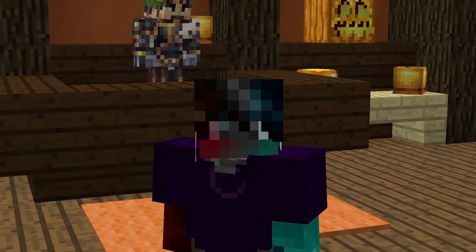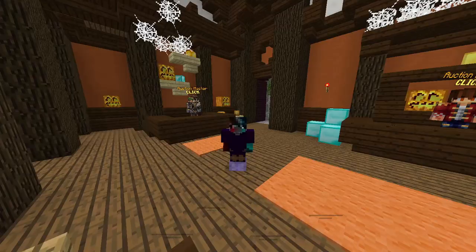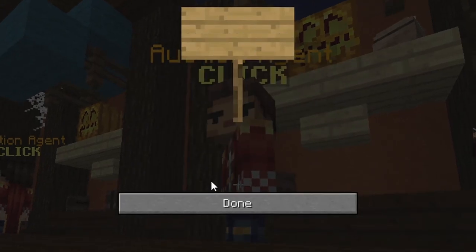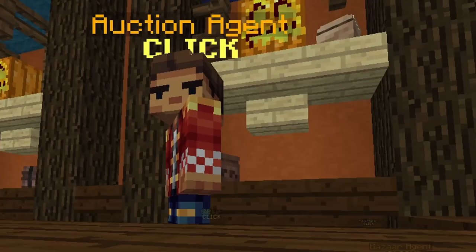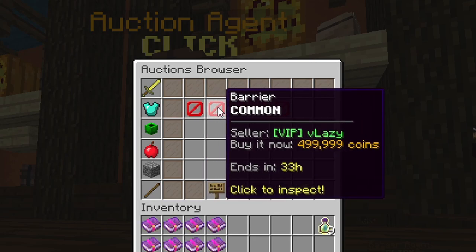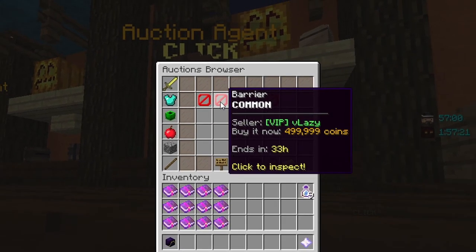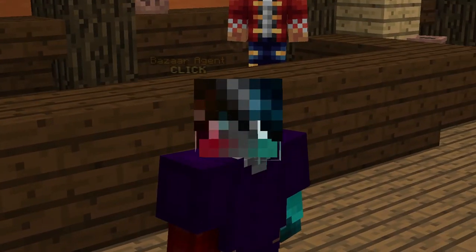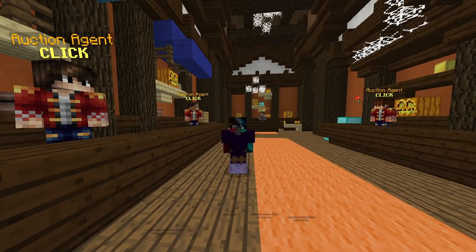Okay guys, so this method is basically just selling barriers on the auction house. If you go on the auction house and search for barrier, as you can see the cheapest barriers are like 100,000 to 500,000 coins each. They're just really expensive. And making barriers isn't even really that hard — it's really easy to make them, so you could easily sell these.